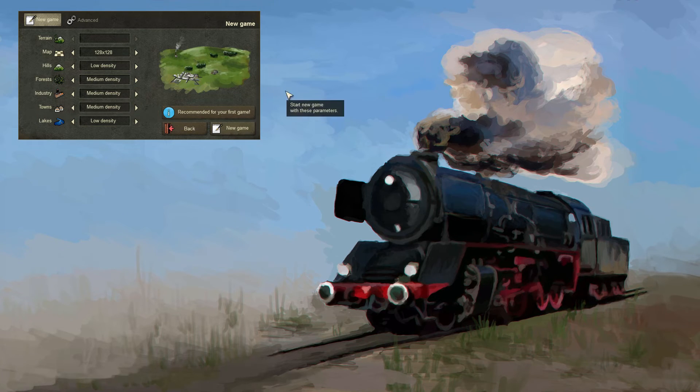I just finished the download and started my first game. We are going to play on recommended settings for the first game, which is a 128x128 map, low density hills, medium density forests, medium density industries, medium density towns and low density lakes.